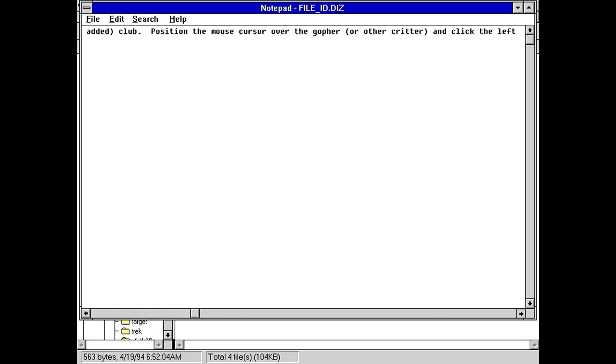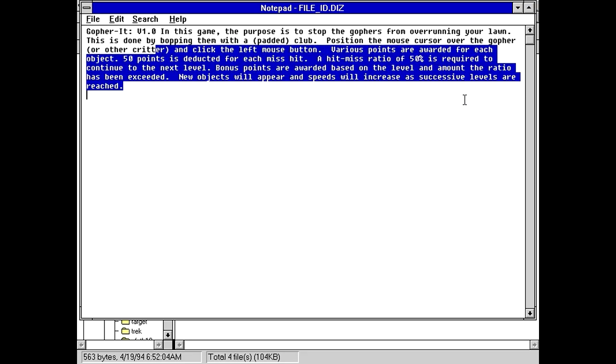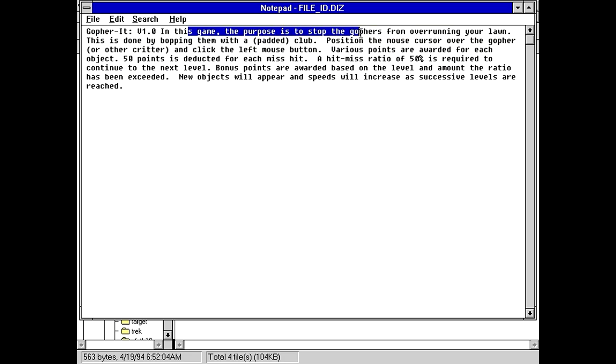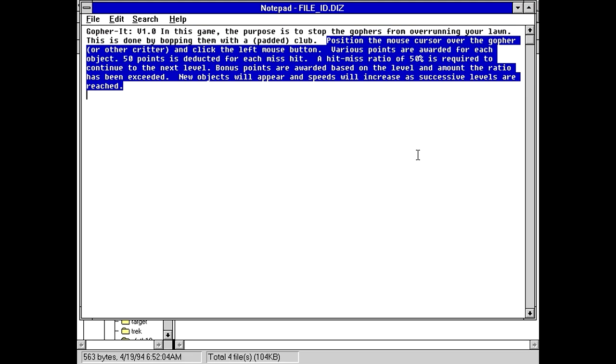Position the mouse cursor over the gopher or other critter and click the left mouse button. Various points are awarded for each object; 50 points is deducted for each miss hit. A hit-miss ratio of 50% is required to continue to the next level. This is a very long fileid.diz — holy jeez, these are supposed to be small files. That's like twice the length of your typical fileid.diz. It doesn't need to have all of this detail — just 'in this game, your purpose is to stop gophers from overrunning your lawn.' Done. You didn't need the instructional score details in your fileid.diz.